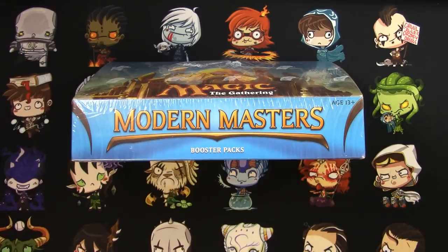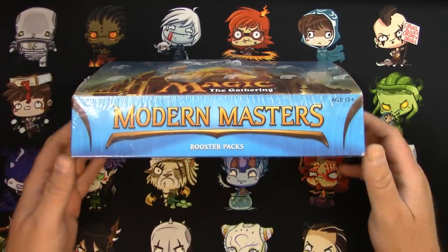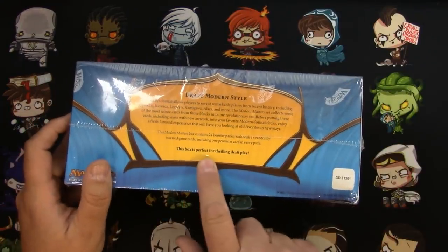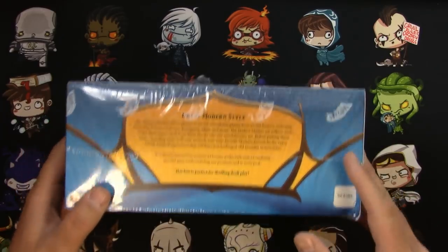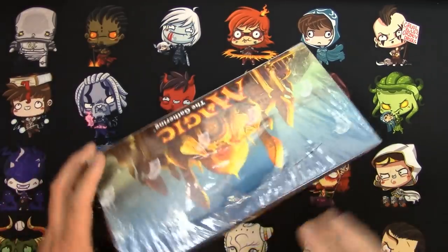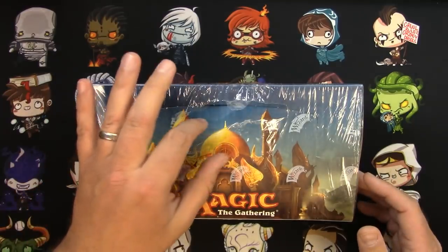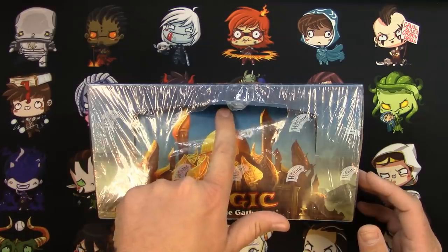Hey everyone, welcome back to Tragic the Garnering. I'm back with part six of my four-part series of my eBay purchase, and this is my second stretch goal: opening a box of Modern Masters. It says on the back this box is perfect for thrilling draft play, so I'm going to draft the whole thing right now. The seller did say there was some cellophane damage on the box — that's a little more than 'some,' possibly enough to get in there and mess with the packs.